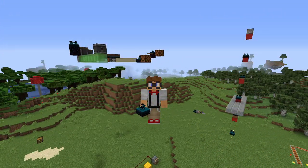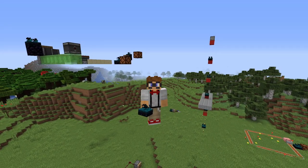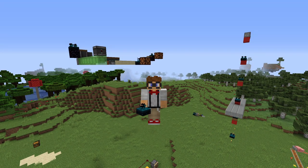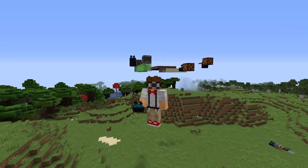One thing I tried was using this in a mob farm — detecting when mobs spawn by placing sensors nearby. But there's a flaw: mobs only make noise if you're within 16 blocks of them, and they won't spawn unless you're 24 blocks or more away. So I don't think this is going to be too useful for mob farms.